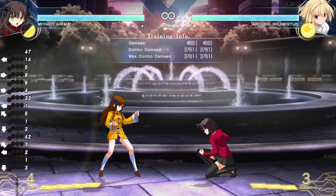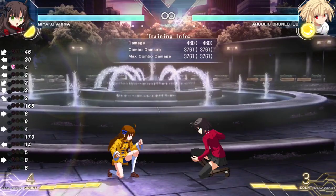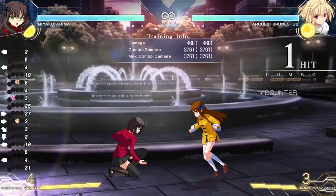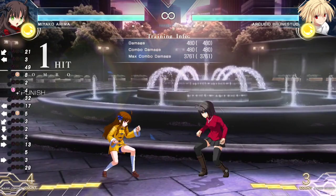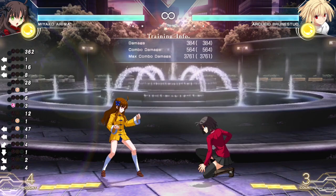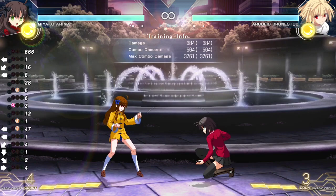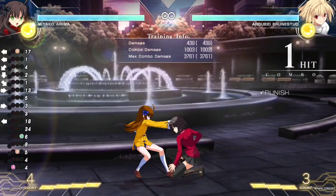The B version is actually plus, which is a huge buff from the patch. So 214A — it's never my turn with 214A. But 214B — it's actually my turn. The charged version is the one that's plus. The B version might be neutral. The charged version is the buff where she's actually plus. So the charged version is super good for frame traps.